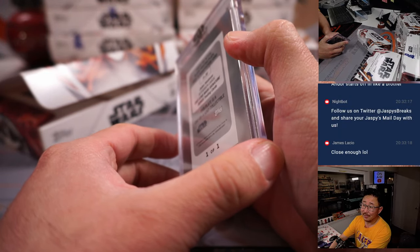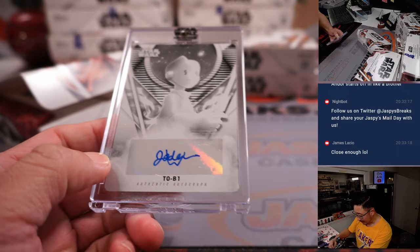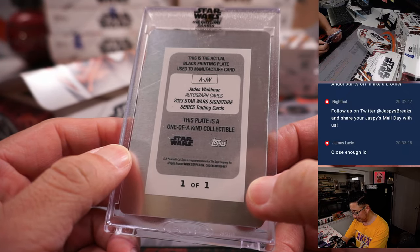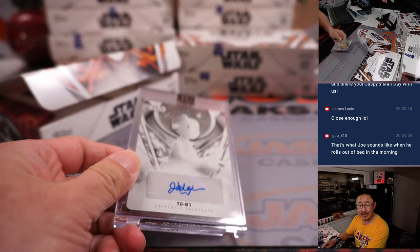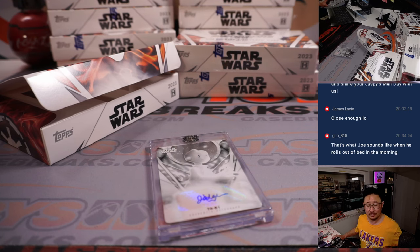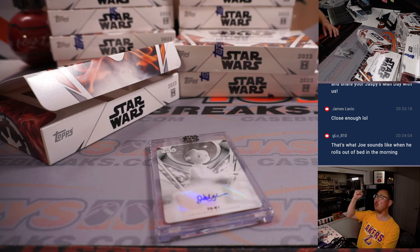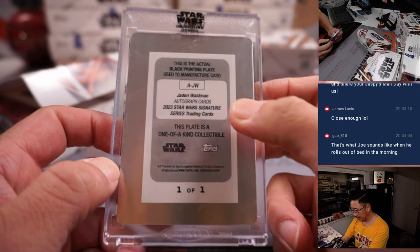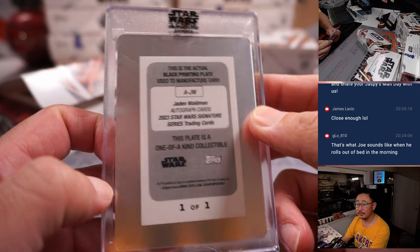Ooh, a plate — a one of one. T-O-B-1. That's in the Star Wars Resistance series. That's going to go to Jonathan. All aboard the Big Hit Express, woo-woo! That's Jaden Waldman with the character.